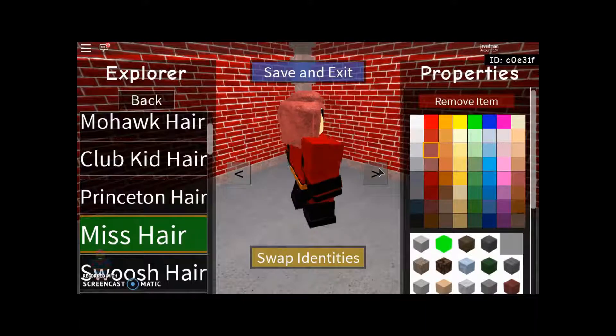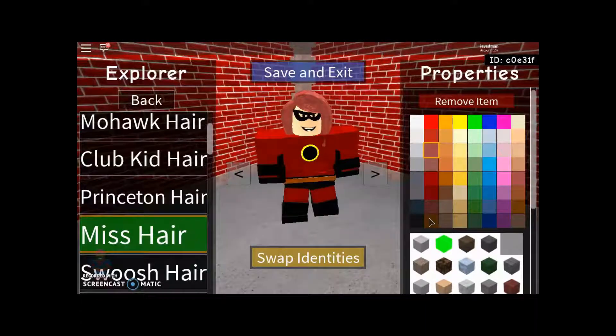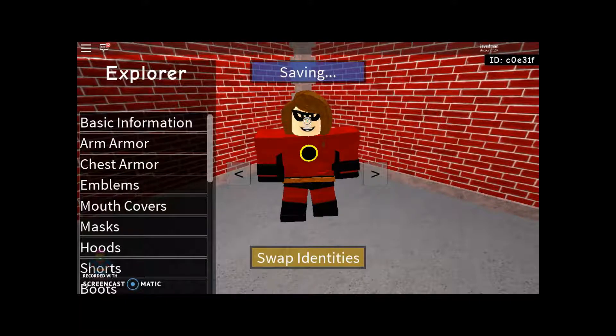Facial hair — none. Mouths — happy. Hair — I was debating on which hair because they don't have a dark enough hair for her. But go to this hair — the one between all three of these. That one looks good, and you're going to give it the cloth hair look. And that is how you make Elastigirl.